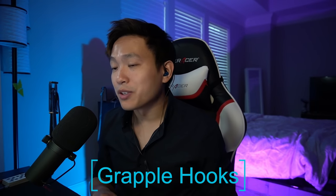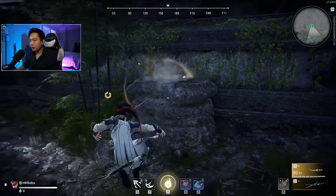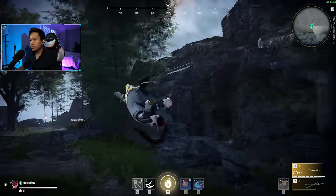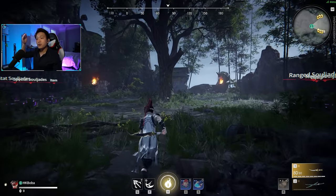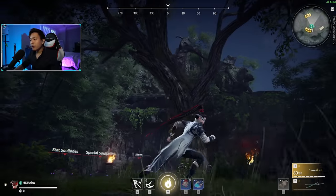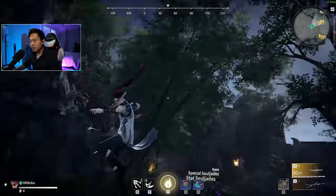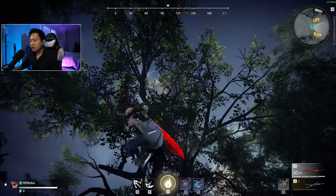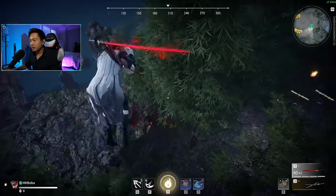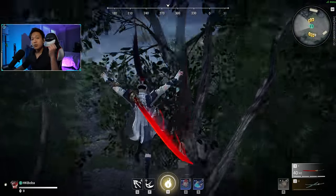Next, let's talk about grapple hooks. Grapples are one of the biggest factors in Naraka and there's so much to talk about. The first thing to know is the two attacks you have coming out of a grapple: left click is an attack that goes towards the target you're grappling, and right click hits downwards. Depending on where you're grappling or how much higher you are than your opponent, you want to use one or the other. There's another usage for the left click — if you grapple like this and attack, see how far it sends you. This can be very useful to get around the map, or if there's a bunch of people on you, you can grapple and spin out of there and get really high up, making it difficult for opponents to chase you.